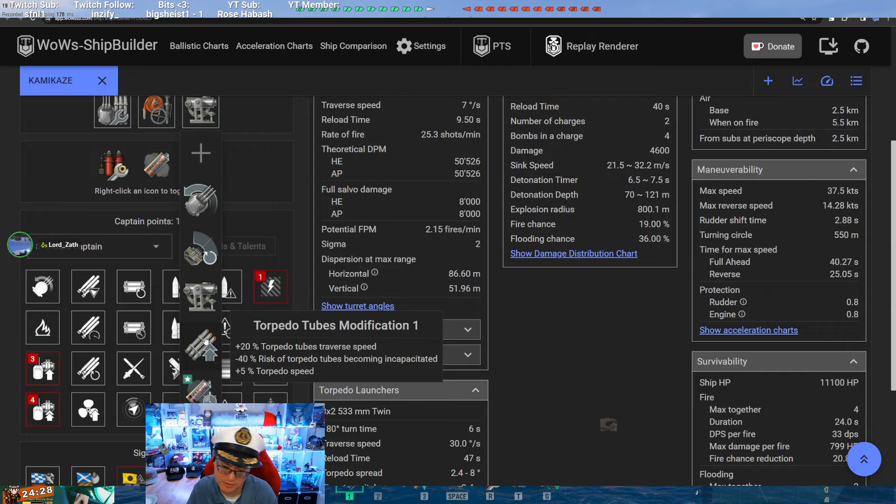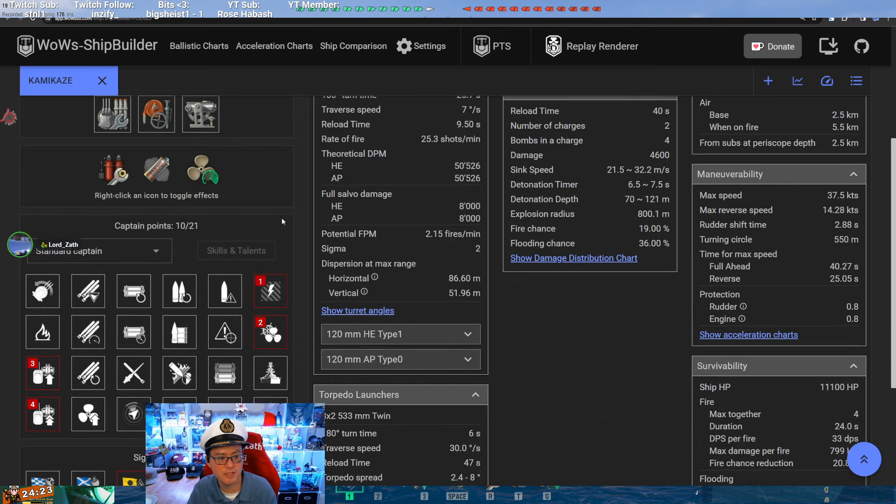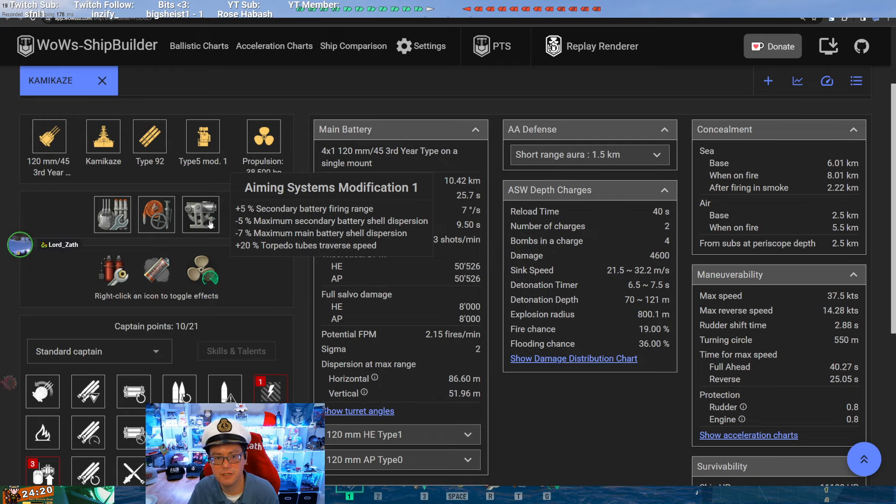Aiming systems are useful if you plan on shooting your guns, but on the Minikaze and Kamikaze the guns are only there to finish something off, or if you've got nothing else to do before you die. There's really no in between — you're not going to gun down an enemy destroyer unless they're really bad. Good alpha damage, but the reload and turret traverse, just look at the build.